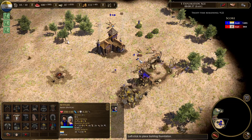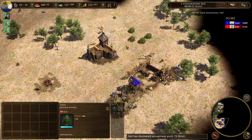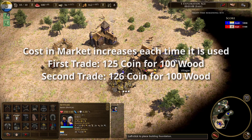First off, some market basics. You can buy wood in the market for coin. The amount of coin depends on how many times the market was used. It starts at 125 coin for 100 wood, and then each time someone buys in the market the cost increases by one. This means for the first 100 wood you pay 125 coin, for the next 100 wood you pay 126 coin, and so on. This is global, so if someone else is buying wood, the wood price for you is also increasing.